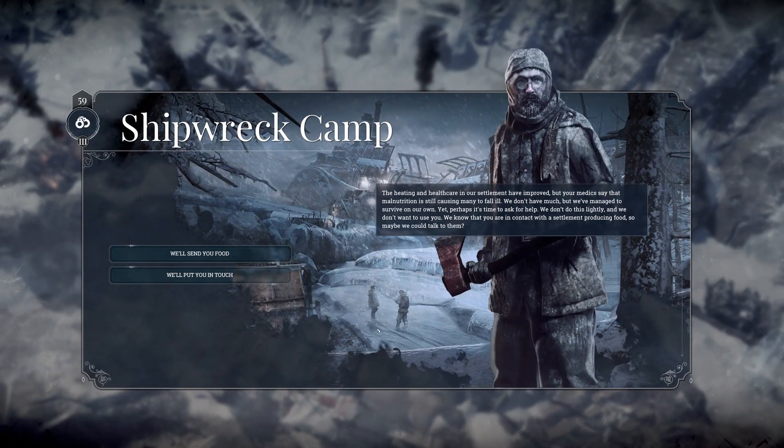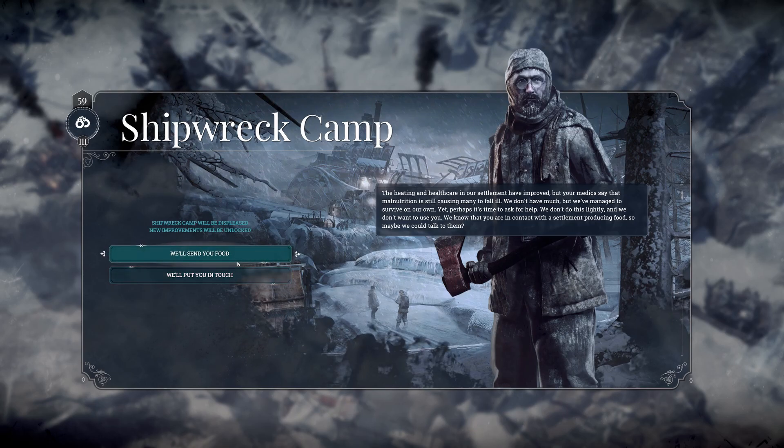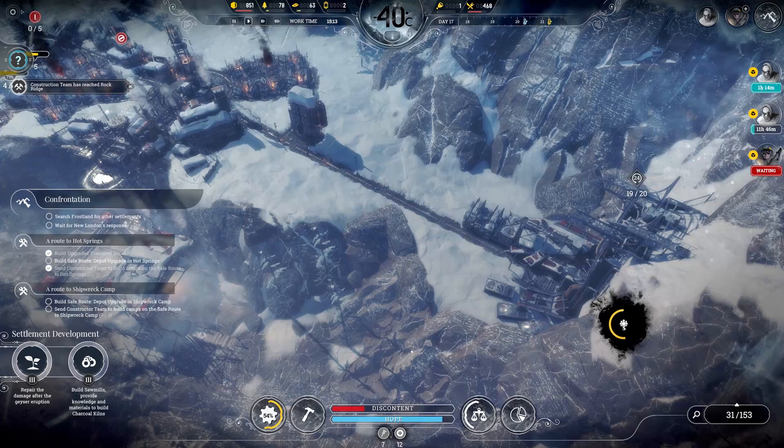The heating and healthcare in our settlement have improved, but your medics say that malnutrition is still causing many to fall ill. We don't have much but we've managed to survive on our own. Yet perhaps it's time to ask for help. We know you are in contact with the settlement producing food — maybe we could talk to them. We'll send you food, or we'll put you in touch. I suppose we can put them in touch. Shipwreck camp will be displaced but new improvements will be unlocked.